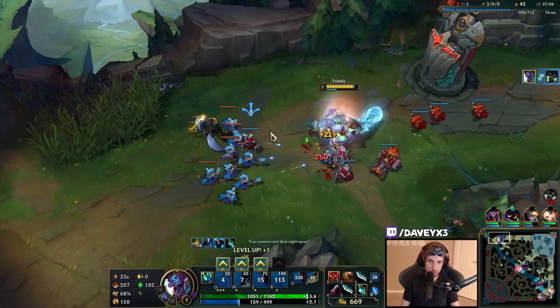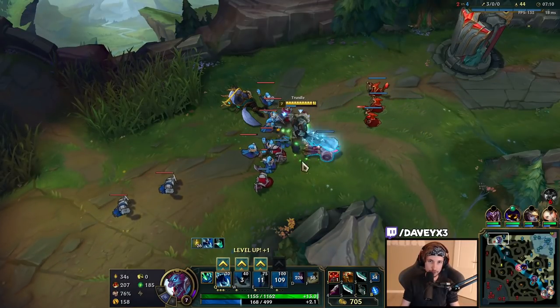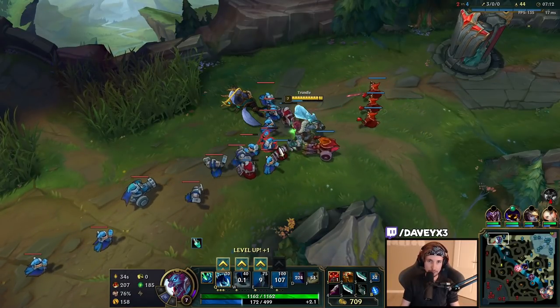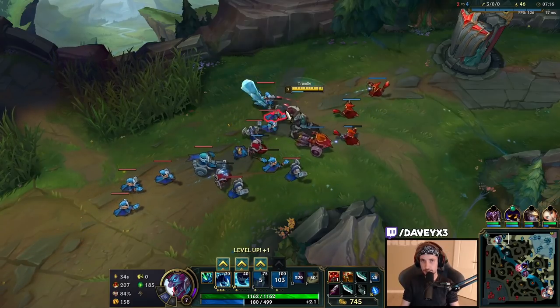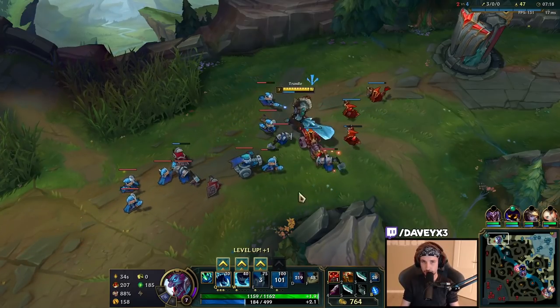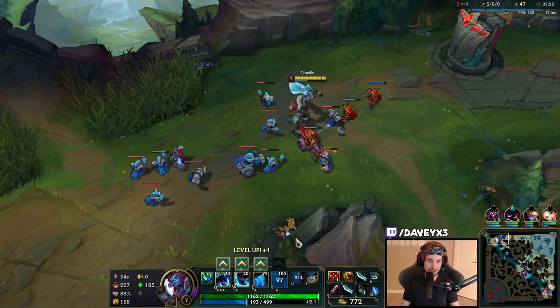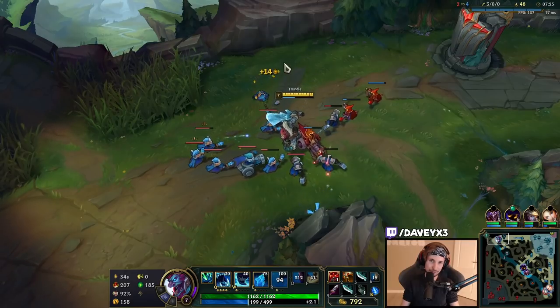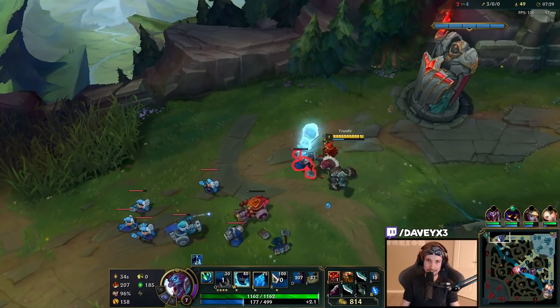By freezing the wave — not touching it at all, just letting Warwick push it toward me — and catching him at level five, he was very close to level six, needing just one more CS. Seeing a massive wave like that, him trying to clear it, I obviously just all-in when the wave goes down because he's still level five. He won't be able to outplay me by taking a CS.